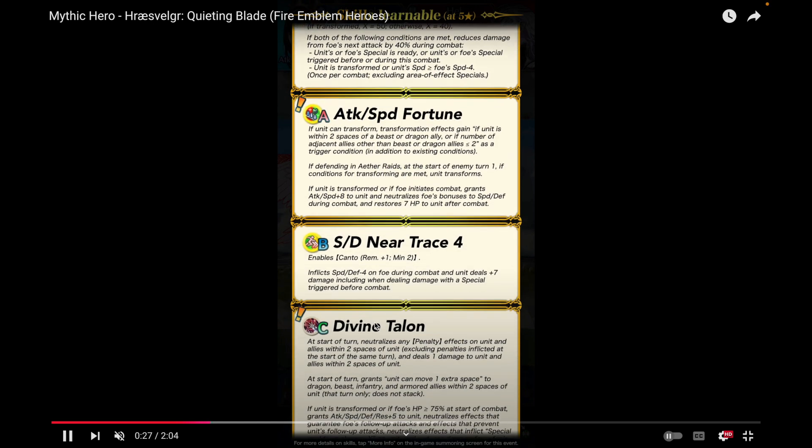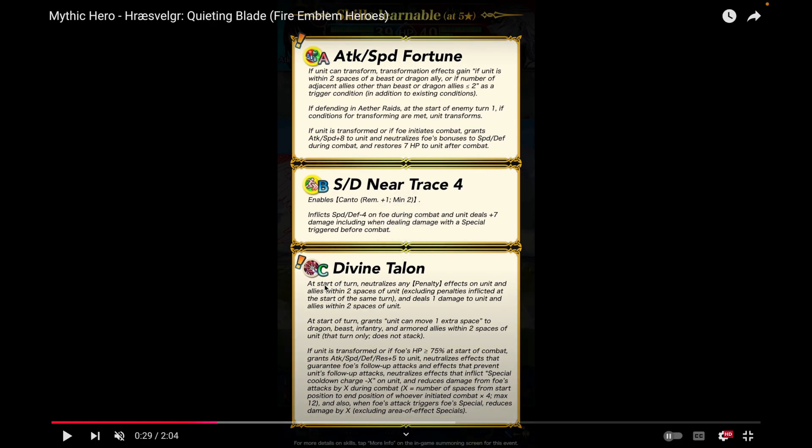Divine Talon is a really nice C skill that gives her support. At the start of the turn, it neutralizes any penalty effects on the unit and allies within two spaces. Kind of similar to Dumbbell Beastman, who can also cleanse himself. This excludes penalties inflicted at the start of the same turn, and deals one damage to the unit and allies within two spaces. It deals her damage, which is interesting — she doesn't really have any desperation effects or anything that requires her to lose HP.